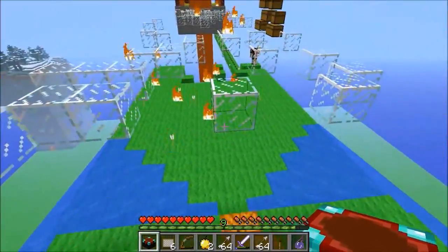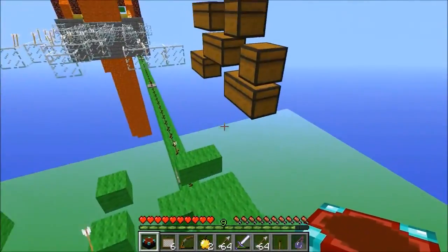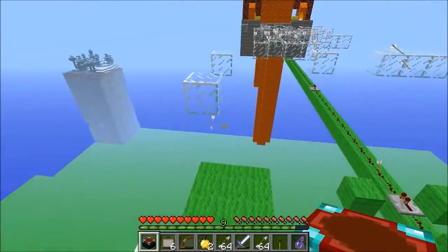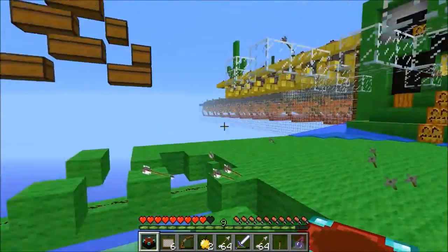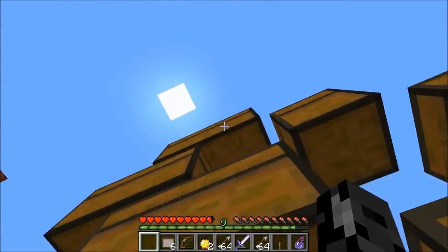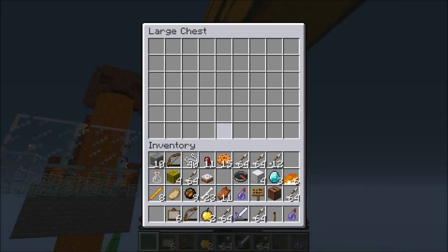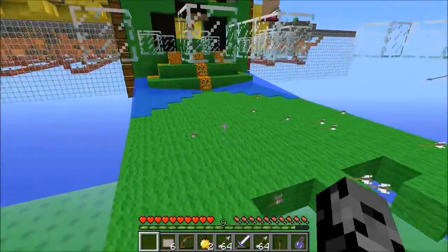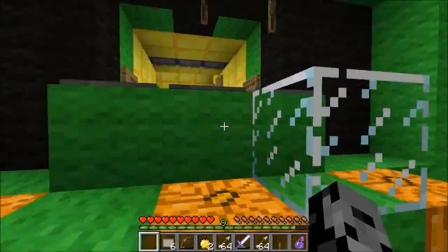Absolutely nothing in the chests. What about the top chest? I can't reach it — let me double check. There's one over there we need to get to. I can't believe he's still firing at us — I killed him, that's just wrong. A lot of the glass disappeared. Oh god it's really parkour now. There's nothing in the top chest either — we should have at least gotten some diamonds. Nothing.